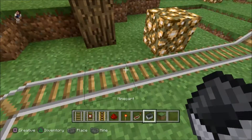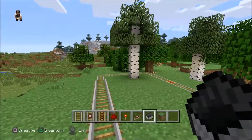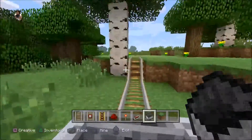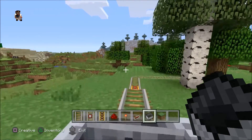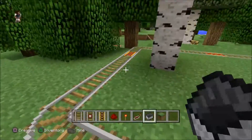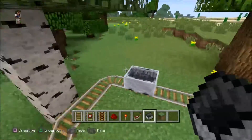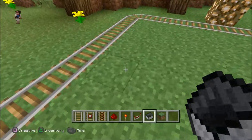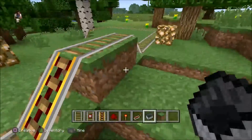We've connected it — now let's try it out. It should work exactly like my other one. It stops... and it goes! And it stops — rock on! So we've made this thing work. When I got out, it slowed down here, so you may want to add some more powered rails and play with that if you want it to go on its own.